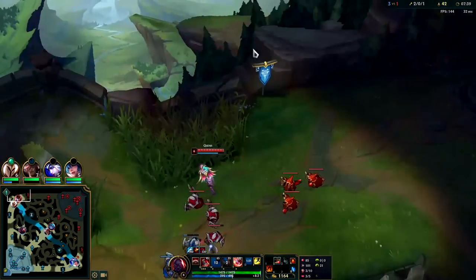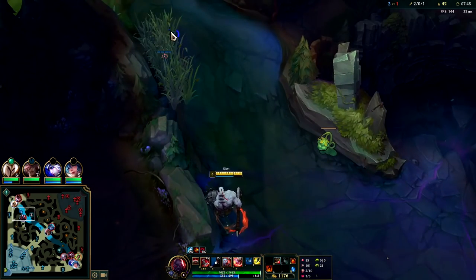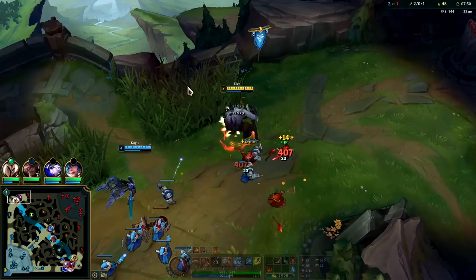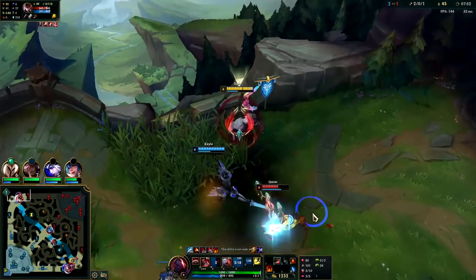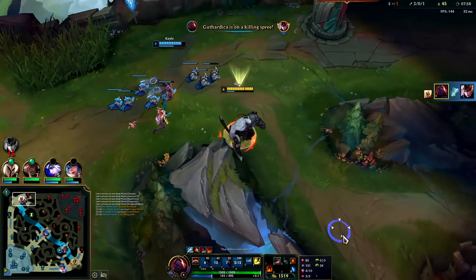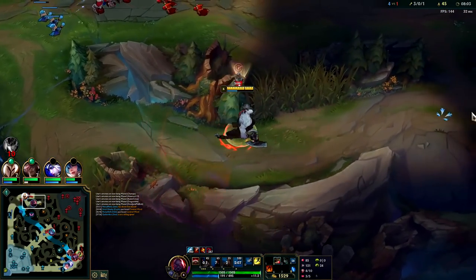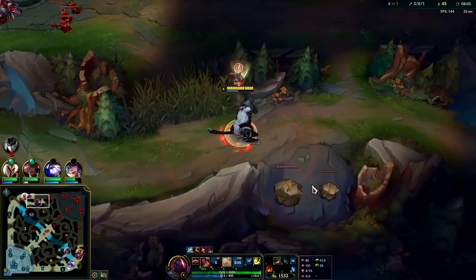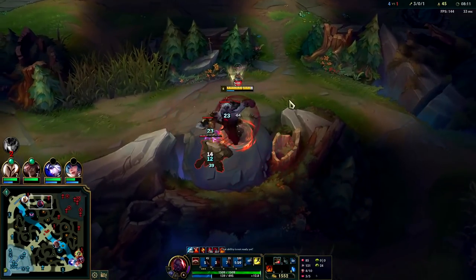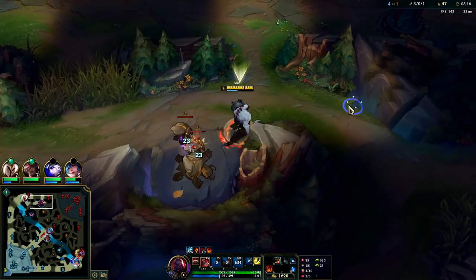We can get Quinn — she doesn't have flash. We need to line up the R. We can't coast it around that wall, but we can get it right here. She's not really reacting to it. I had to cancel it. Got on my W, get her with the slow, into Q. When it comes to charging your Q, you want to charge it for as long as possible while still landing it. If you have to let it go early, that's perfectly fine as long as you land it. Since monsters aren't trying to juke it, you can always hit them with a full charge. The longer you charge it, the more damage it does and the longer the knockup will be.